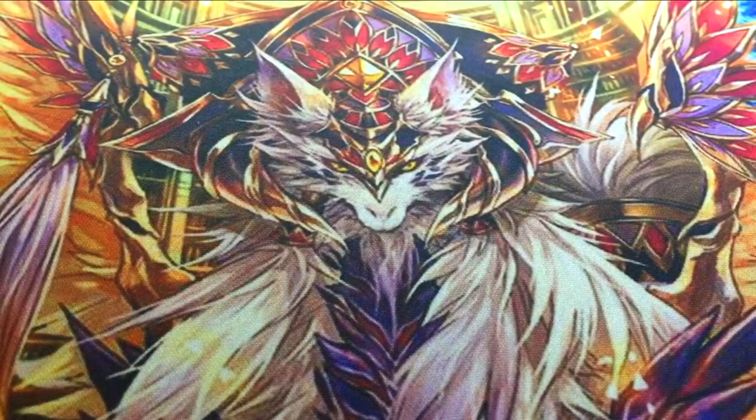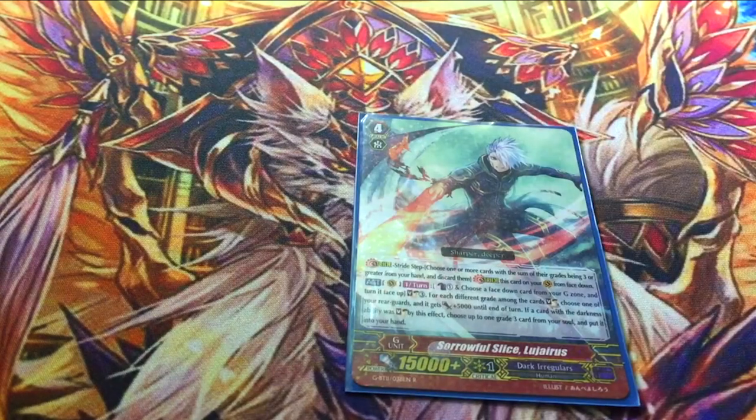Onto the G deck — one copy of Sorrowful Slice Lujarius. Counterblast 1, choose a card from your G zone and flip it face up — Sea Breeze probably — Soul Charge 3. For each different grade among the cards you soul charged, choose one of your rear guards and it gets plus 5k until end of the turn. If a card with the Darkness ability was soul charged by this effect, choose up to one grade 3 card from your soul and put it into your hand. This is a really good first stride: you can make your field kind of huge, pull a stride fodder for next turn, or pull a Sharhat to call so he's a 16k, no-zeros attacker.